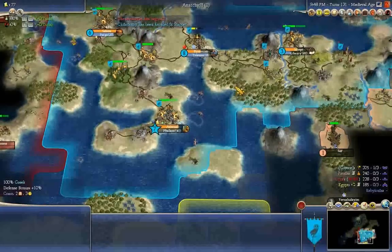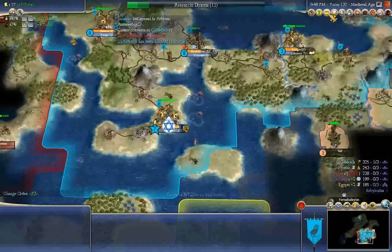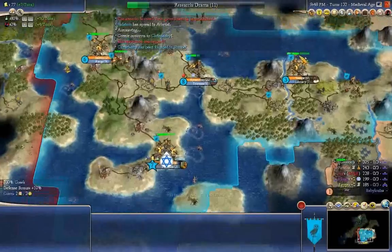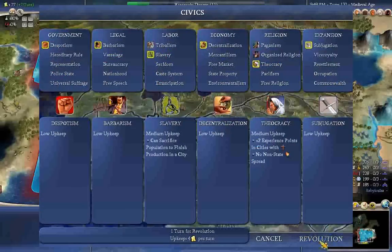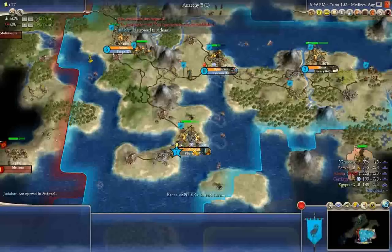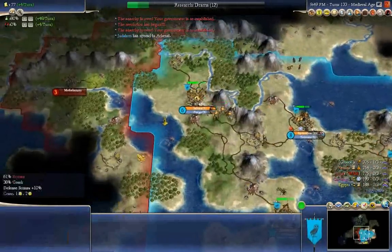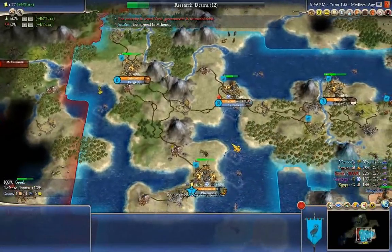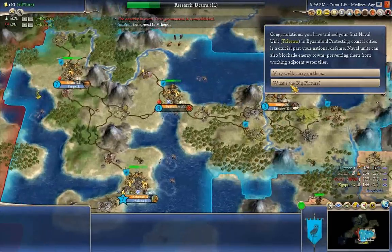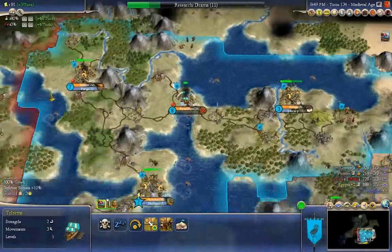Let's get a couple more phalanx just to be on the safe side. Now we're going to do something you really should never do — I'm going to have two revolutions in a row. Judaism is present in Athens, oh well. We converted to slavery and theocracy, so now we're going to be getting plus five experience for every unit we build with the barracks. There's a Roman trireme over here — I don't know what happened to it.